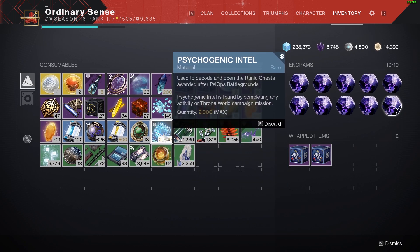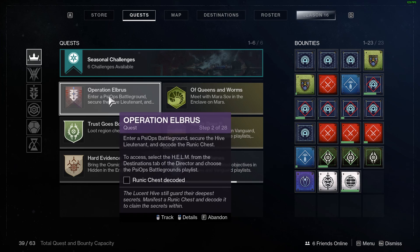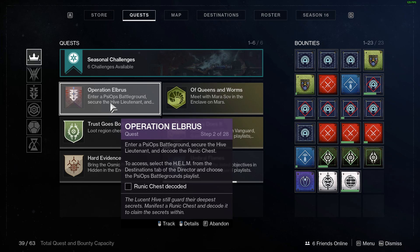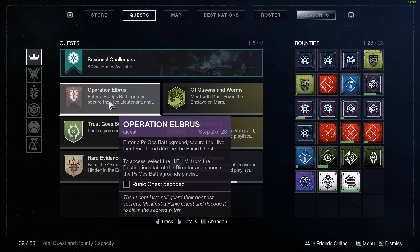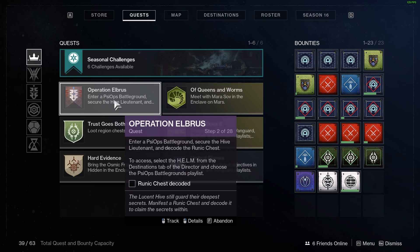You do also get Psychogenic Intel from killing enemies, so it's not simply just activities. I don't recall exactly how many Psychogenic Intels you need for the first quest step, but once you obtain enough — I think it's something like 200 — you will be prompted for the next step, which is to do the PsyOps Battlegrounds.